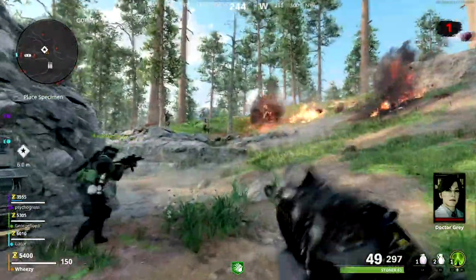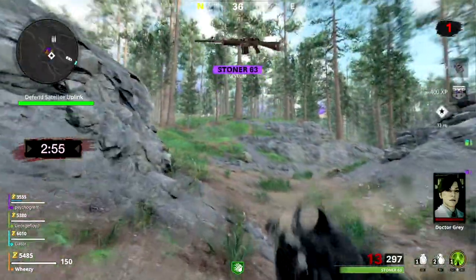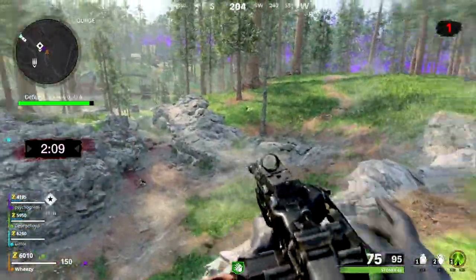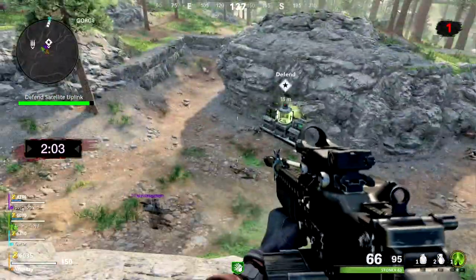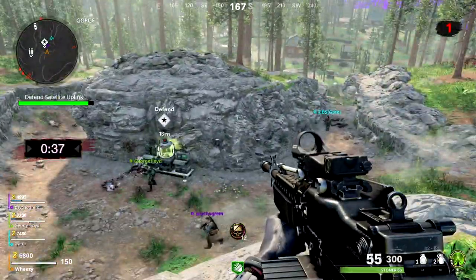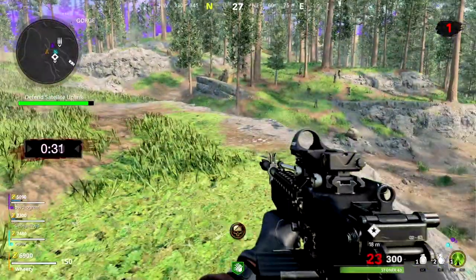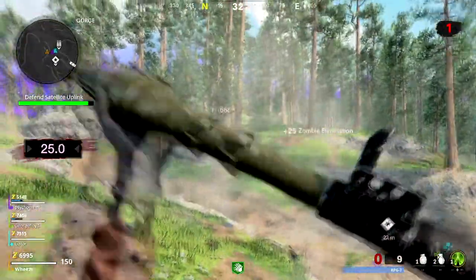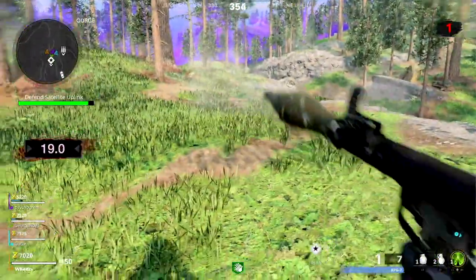The last objective is the Defend objective — just as advertised. There is an object you have to defend, like a research console with a satellite uplink transmitting data back. You basically just stop zombies from punching it and defend the area. For a set amount of time you have to kill waves of zombies and not let them punch the machine to death. Very straightforward, not as interesting as some of the other ones, but there's a decent variety of objectives in this game.